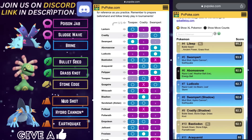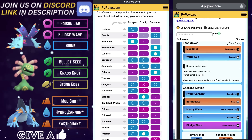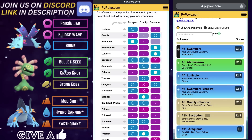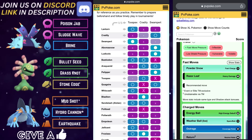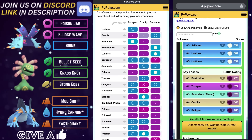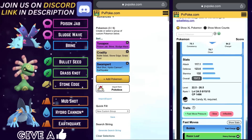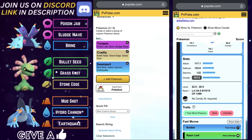Alolan Sandslash could be a bit tricky — Cradily can do some things against it, but ultimately Swampert is your dedicated answer to those Steel types. The key play for team number three is to preserve shields for Swampert and try your best to clear out the grass type by either catching it on the lead or baiting it out with Cradily. Once those are out of the way, Swampert will absolutely wreak havoc on the rest of your opponent's team. That is team number three: Toxapex on the lead, Cradily as the dedicated safe swap, and Swampert in the back.